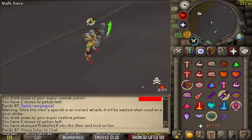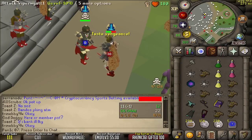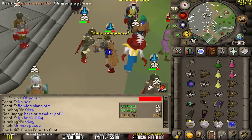Before, players would just pray melee and you pretty much just cannot die. But now with the Voidwaker, everything's different. Obviously the Voidwaker isn't in the main game yet, so as an early comparison we're going to be using the Volatile Nightmare Staff, since it is the closest weapon to the Voidwaker because of its mage attack.